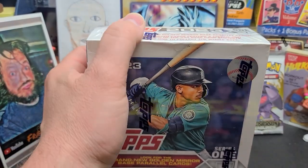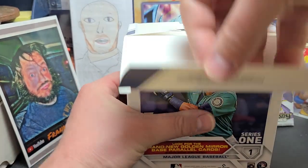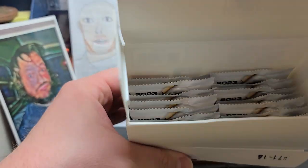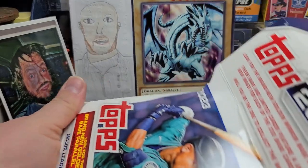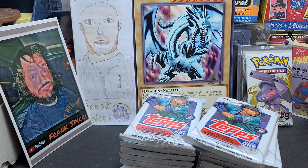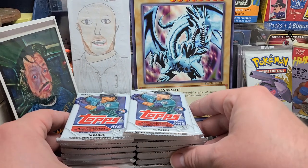Alrighty, let's check her out. Let me pause it and get this thing open. Alrighty, that was a little bit of a trip trying to get that thing off. So a lot better odds in this right here than in the other ones. These cost, I think, $55 — I think I paid $54 and change. But yeah, let's take a look.